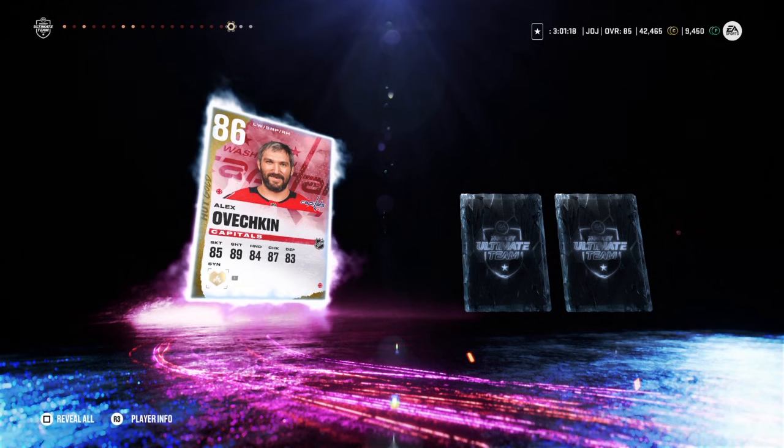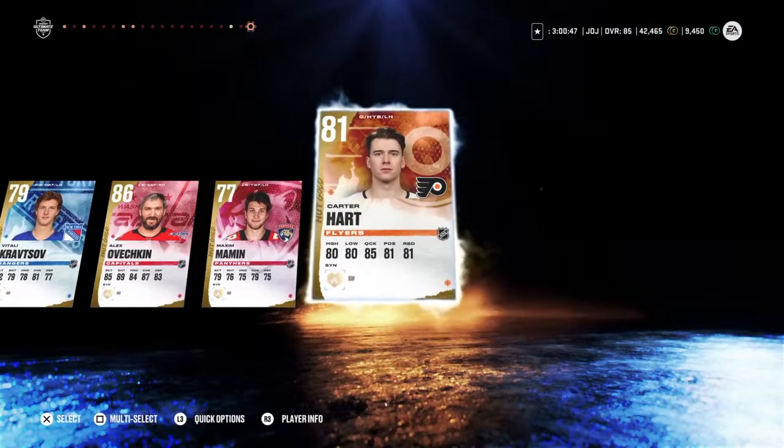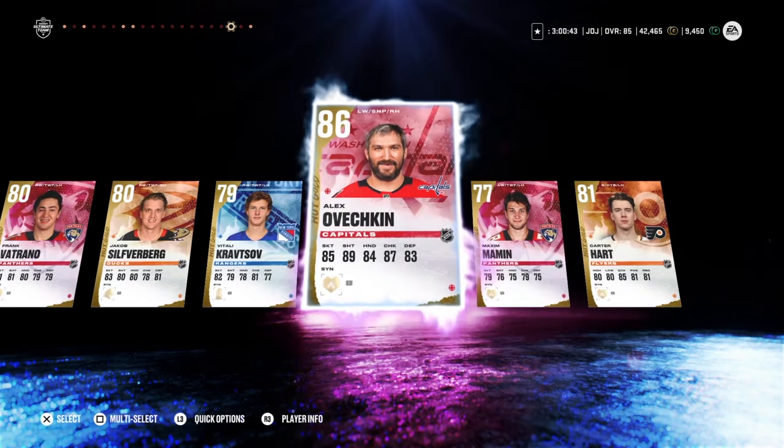Thank the Lord. Let's look at his stats — he's got to be a beaut. He's obviously sluggish but look at that shot. Oh my Lord. He's going to be great with Patrick Kane. Oh my God, I'm going to nut. Thank you EA. And Carter Hart to end it. Oh, Ovi! I pulled Ovi before you, bro.